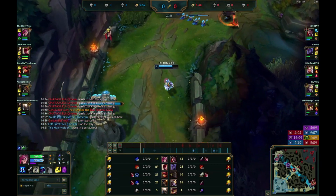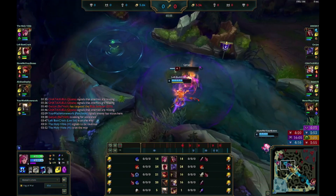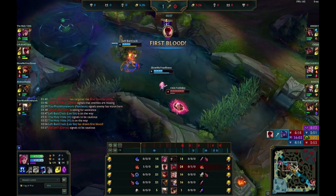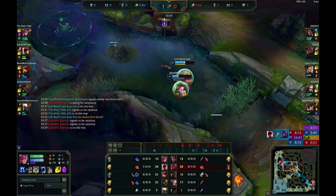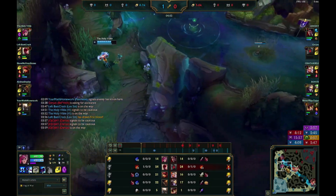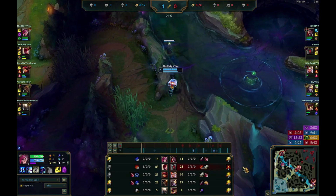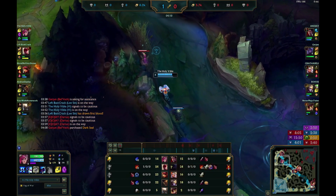I saw Lee Sin on the top side of the map and I was ready to go in, but then I noticed Belveth was down there and he was fighting, so I just started moving my way over there. Darius ends up doing the same, and I see him, so I just kind of path back. I see a ward that he put down, so I might as well take it, since it's not like I'm going to be able to push the wave versus him anyway.